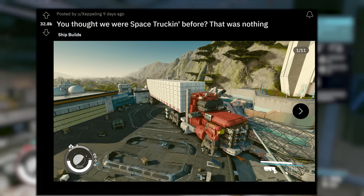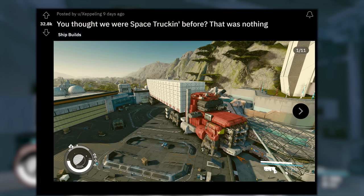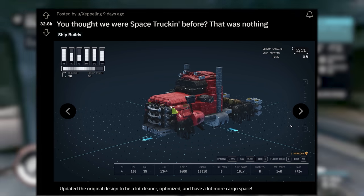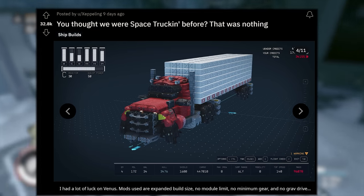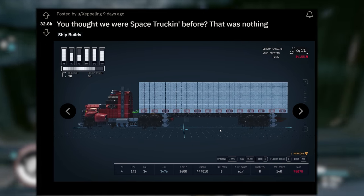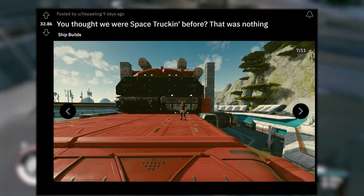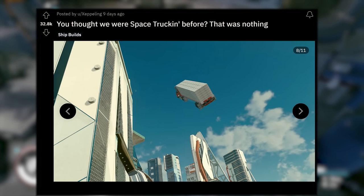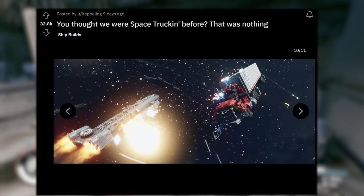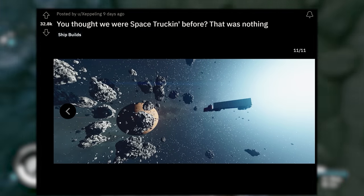You thought you were space trucking before? That was nothing. Check out this 18-wheeler big rig spaceship created by Zeppelin. They originally created the rig, but it looks like they've taken it a step further — probably using mods — and added on a full cargo container trailer as well. Look at this thing. And then this little character standing on the rig itself taking off into space. Some of the creativity in this game — just the patience to create these builds is insane. Look at this thing flying down in space combat. I can't believe somebody actually wanted to attack this thing.